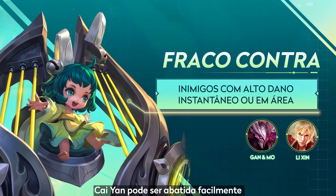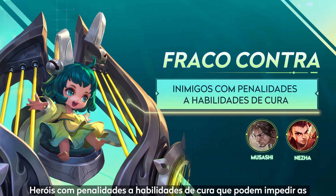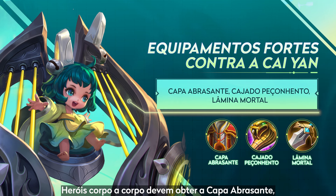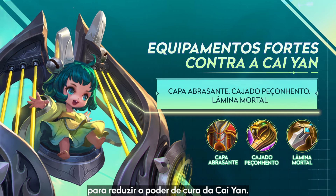Cai Yan can be obliterated by heroes with high damage like Ganon Mo and Li Jin before she even gets a heal off. Heroes with healing debuffs like Musashi and Nacha can stop her heals. To reduce Cai Yan's healing on teammates: melee heroes should get Blazing Cape, magic damage heroes should get Venomous Staff, and physical damage heroes should get Mortal Punisher.